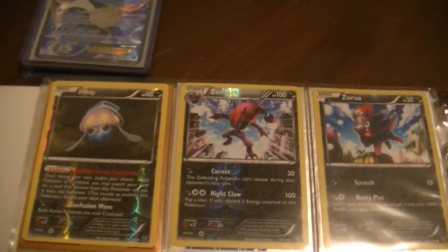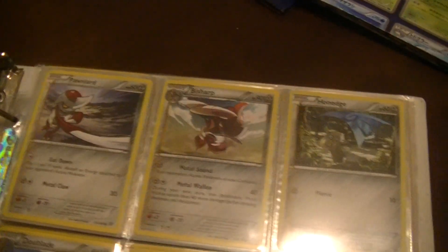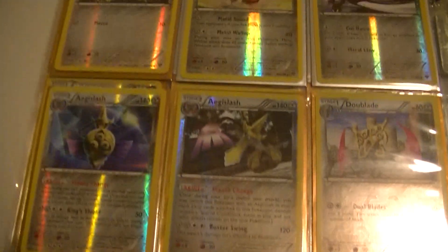I also got the sleeves for the X and Y, and put the X and Y sleeves in the corresponding cards. There's Aegislash. Pressure up. There are the reverses of them as well.